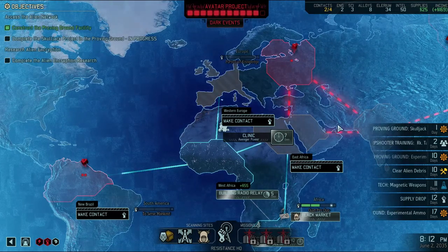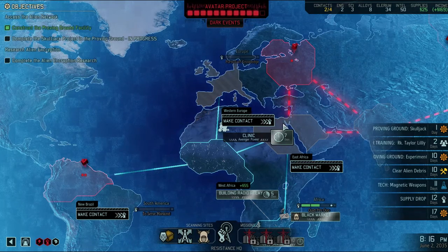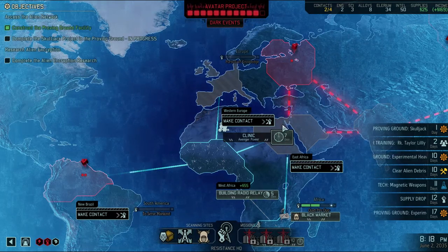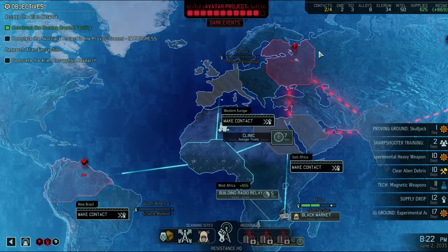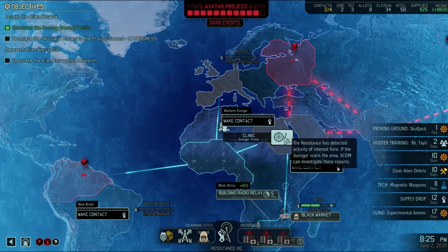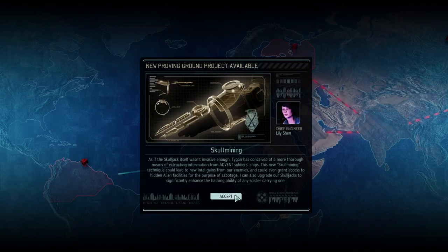With the Skulljack, we can reverse this. I really do need that clinic power, because power is really damn well needed. But we do need to build that to get there. But we also don't have the intel for it. Nice! Skullmining! We'll continue on with that, then.